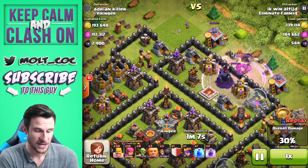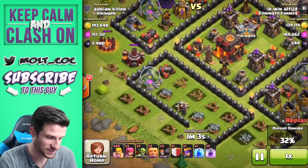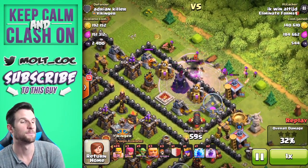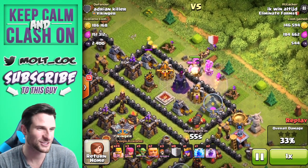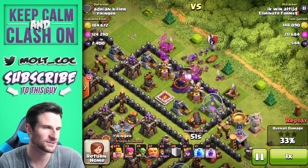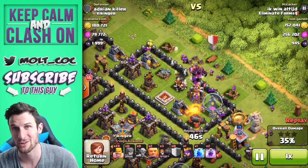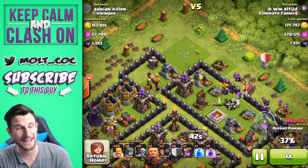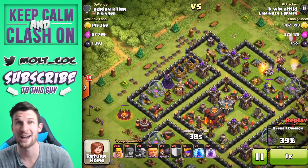He's going to get that giant up in there. They have to take out the Barb King, which is why he used the rage spell at the bottom — to take out that Queen as well. He's about to get through the wall. It looks like that wizard tower actually took out his wall breakers, so they're going to take out that wizard tower and then get over to the rest of those resources. Already about to break 300,000 elixir.